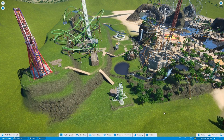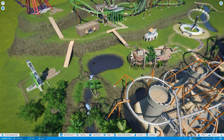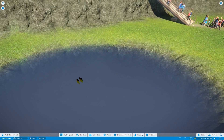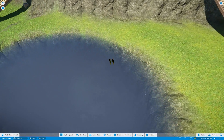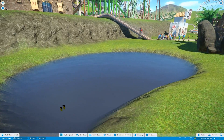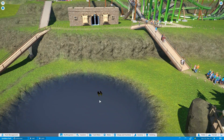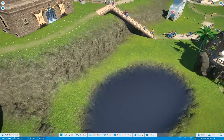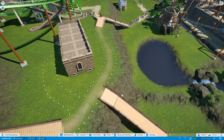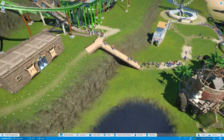Hey everybody, welcome back to Planet Coaster. This episode, I think I'm going to focus just on scenery. What is that? Is that the bathrooms? I found a bug. That looks really gross. Frontier, please fix. I think it's the bathroom reflection, because that's the only two doors, two weird blobs. Maybe I accidentally put something underground? Anyway, scenery. When I usually do scenery, it's in a time-lapse, so let's make a video. It's not a time-lapse, it's just scenery.